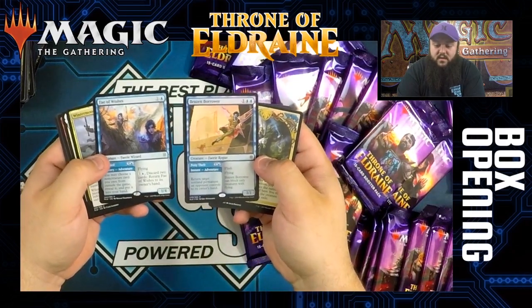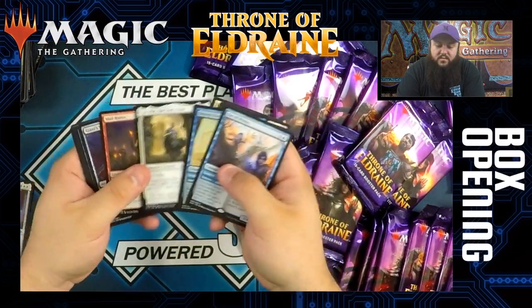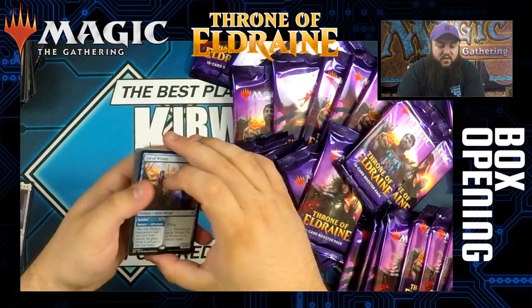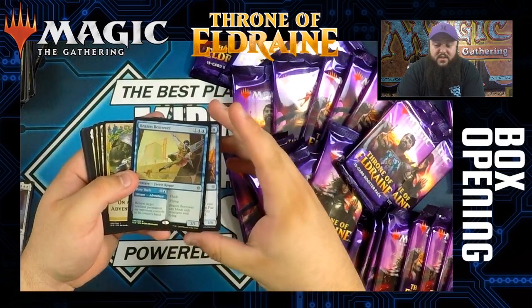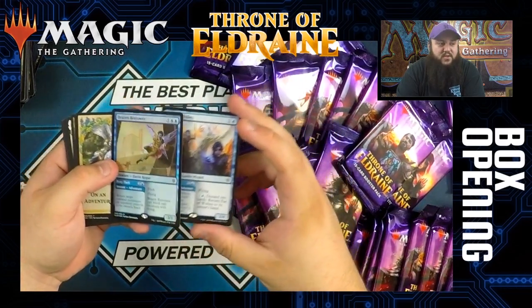This box has some hits! So far it looks really solid — two mythics, but also a foil mythic which is a Brazen Borrower. For our rare we got another Fae of Wishes, which we already talked about.